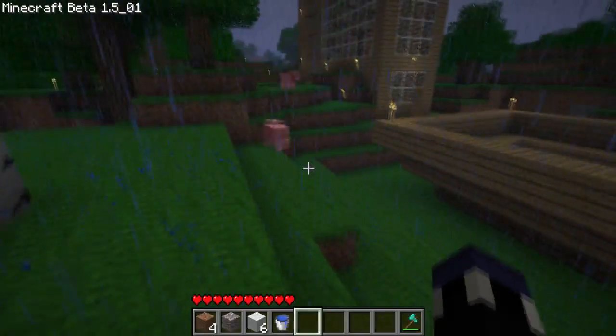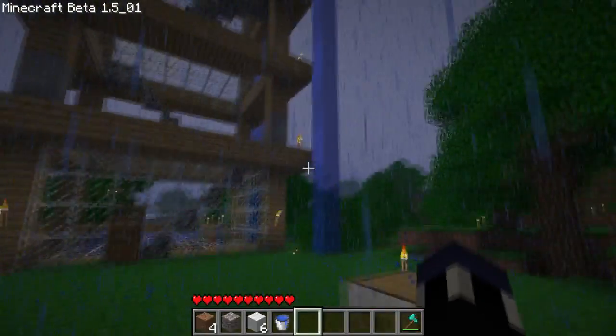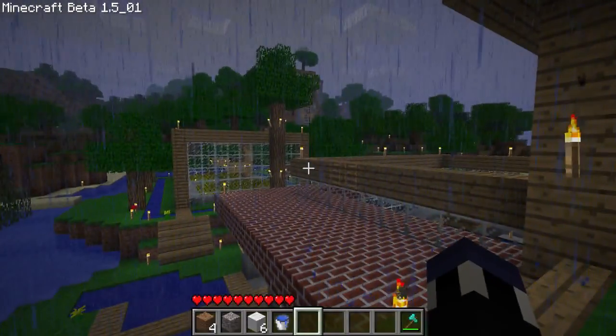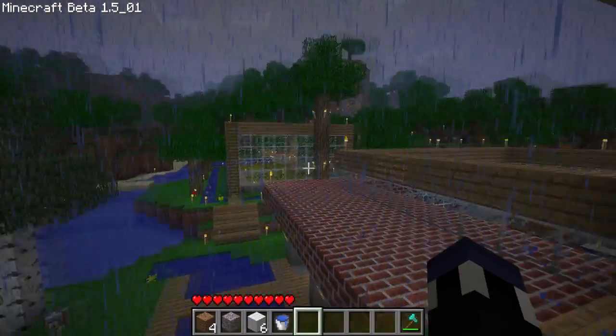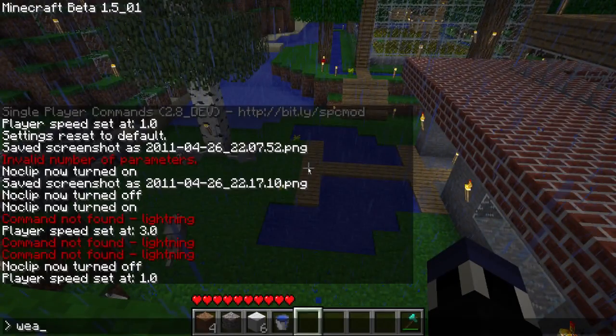I wanted to show you guys something really quick. At first it scared me because I tested it while it wasn't raining. But with my single-player commands, I can do different commands in Minecraft. If I type in 'weather lightning,' where I'm looking, it will strike lightning. You can see it sets the edge of my house on fire there, but then it actually puts it right out, so I can do that with really any area.